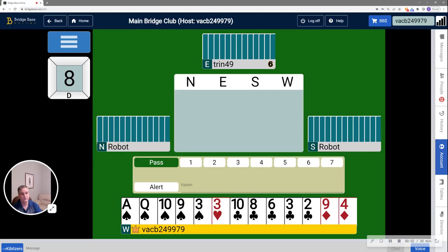Hi, this is Rob Hanley with the Durham Duplicate Bridge Club on Tuesday, February the 14th for the 399er game. We have two hands for you today. The first one is number 8.